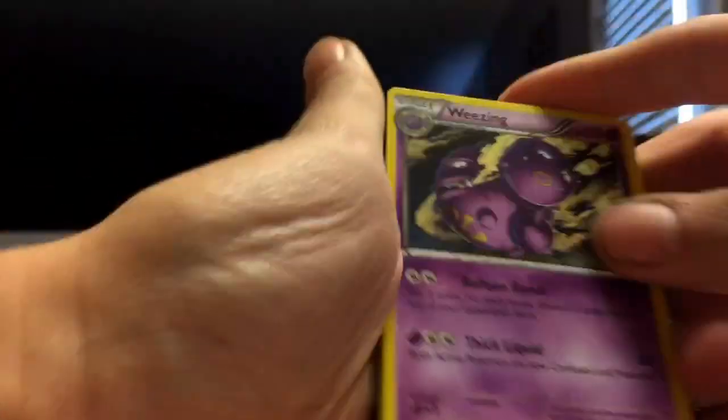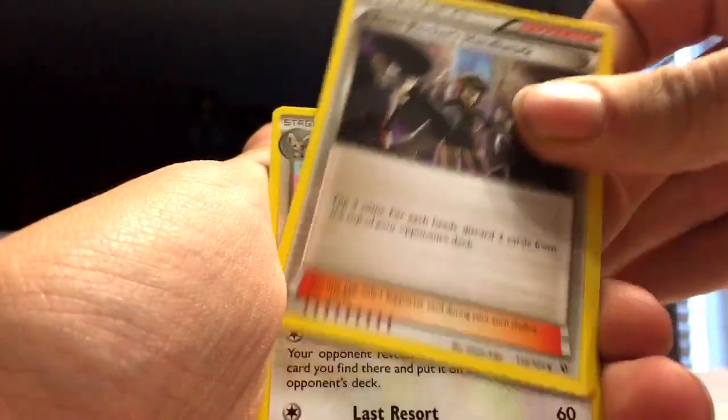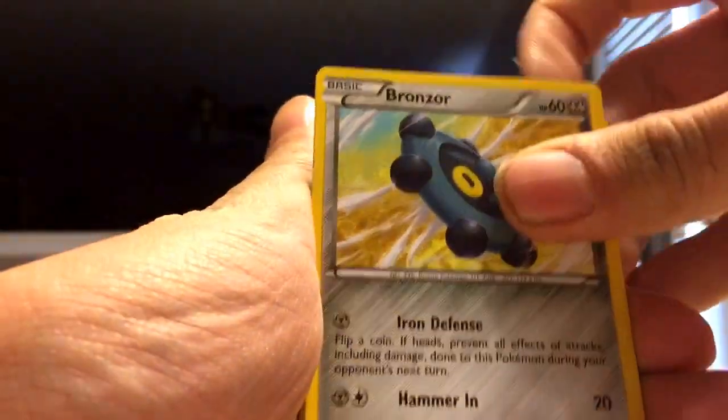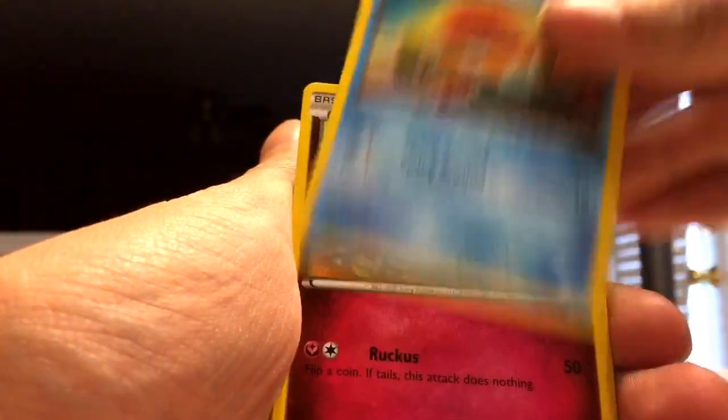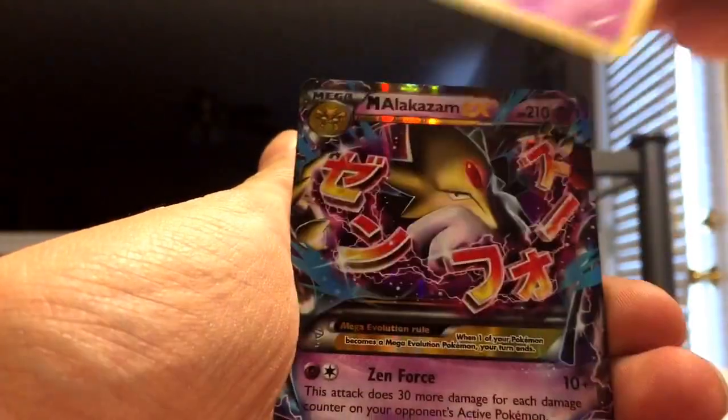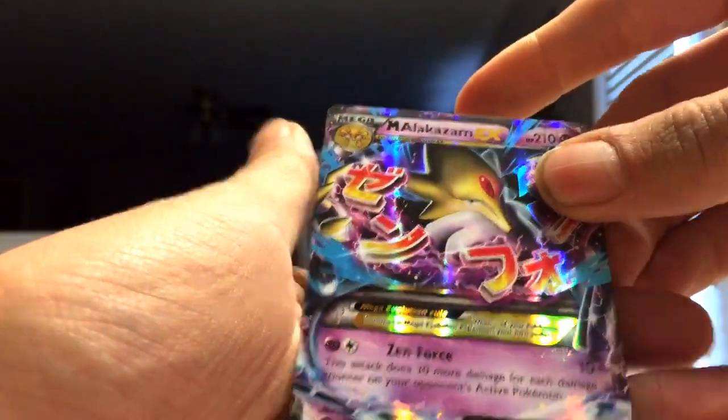Alright, we've got Weezing, Team Rocket's Handiwork, Cinchino, Burmy, Bronzor, Finnacle, Snubble, Riolu, Spoink, and Mega Alakazam EX.